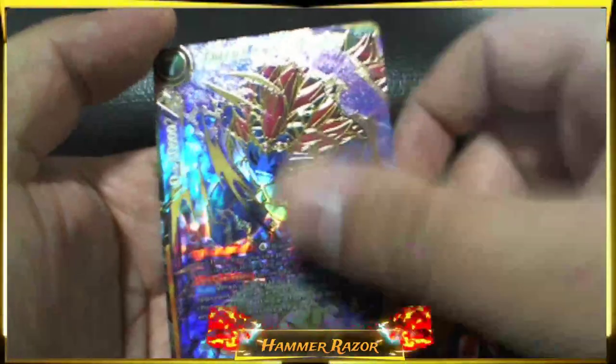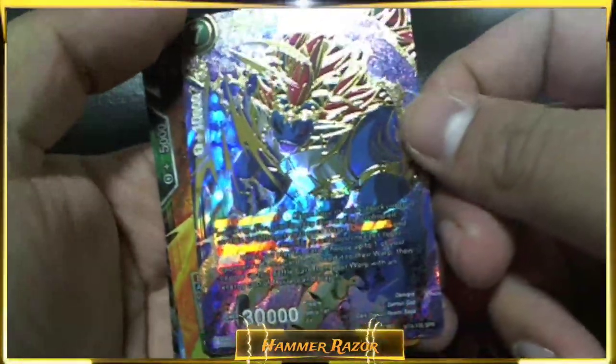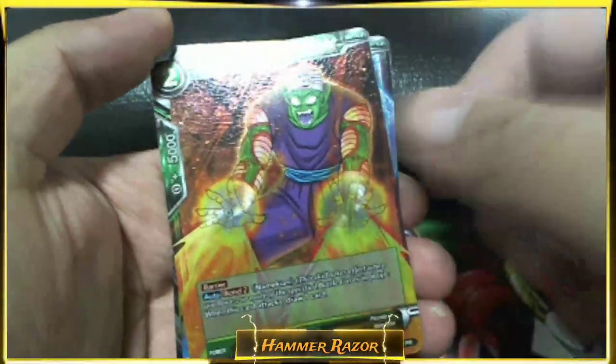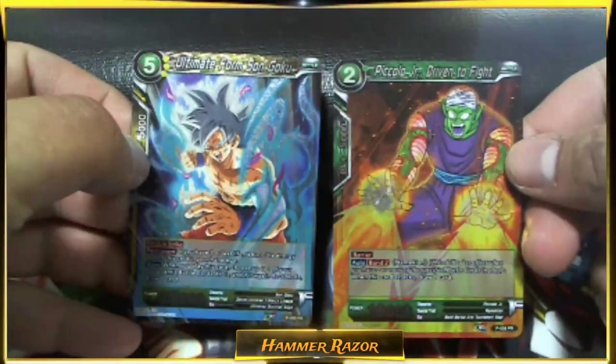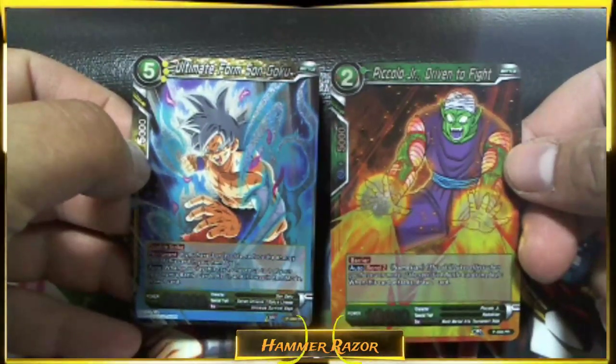In my first pack of the box I know — we got the Temporal Darkness Demigra SPR, and the two dash packs: Piccolo Jr. Driven to Fight, and Ultimate Form Son Goku.